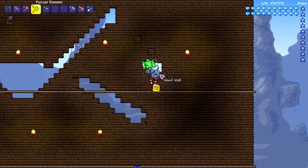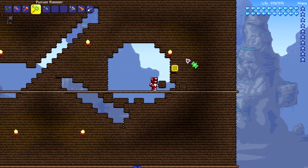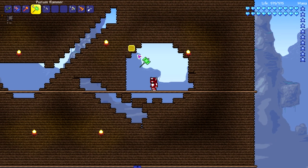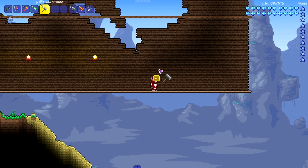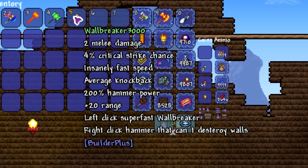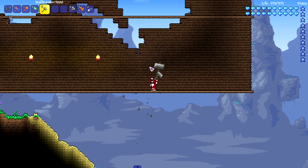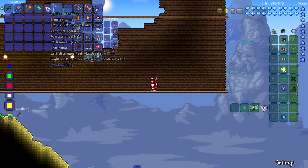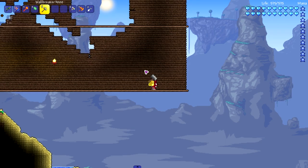Moving on to the Purium Hammer — Purium stuff has never let me down, and this one doesn't disappoint. Perfect speed: not too fast, not too slow, just right in the middle. This is really good. Now moving on to last but not least — the Wall Breaker 3000 from Builder Plus. Stats: 200 hammer power, 20 range, left click is a super fast wall breaker. Right click is a hammer that can't destroy walls and does only two damage — an odd feature, but let's see how destructive it is.